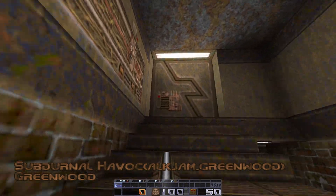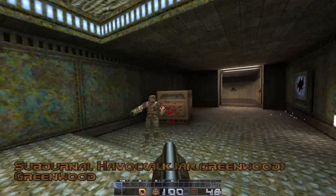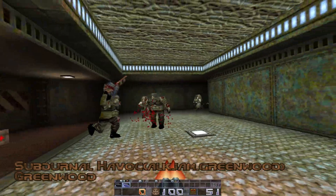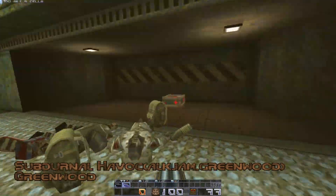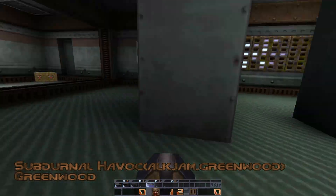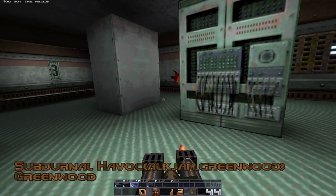The first map I played was Eternal Havoc by Greenwood, and I'd say it's a pretty good starting map. There's nothing really unique about it — it's a basic tech base with all the new Alkaline features. There are some really interesting set pieces I like, though. I like the lab area where you see the Shambler, the Vore, and the Fiend.